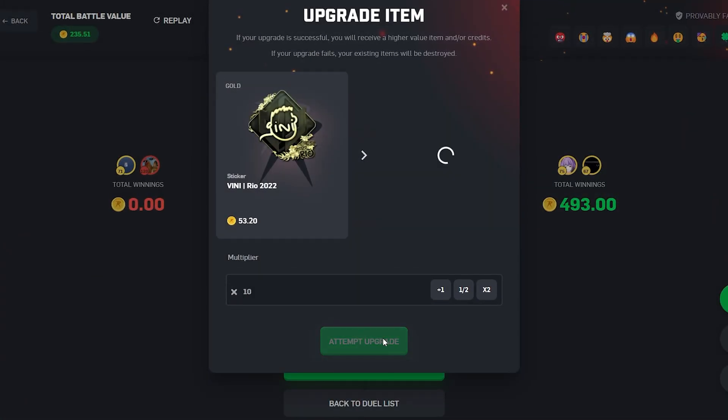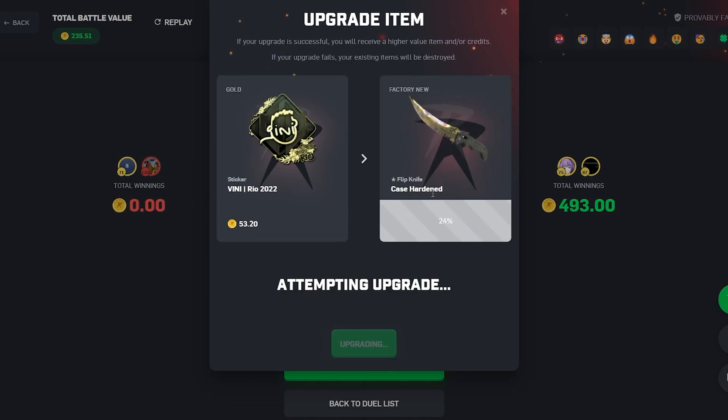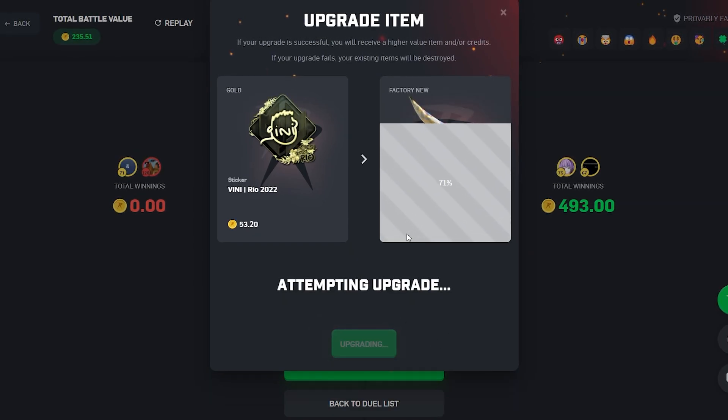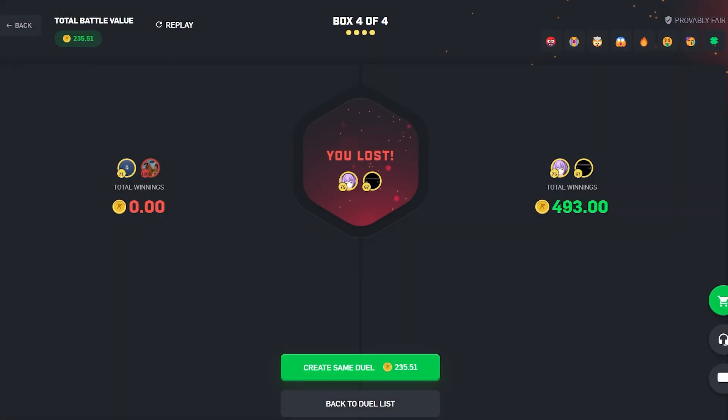We're finishing off with 53 coins. We can try a quick 10x upgrade — it doesn't work, but we can really try. Even if we do hit this we're going to be down a lot on the day. Catch you in the next one, have a great day boys.